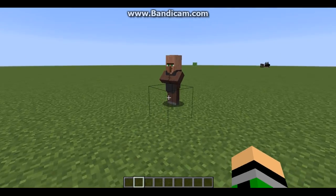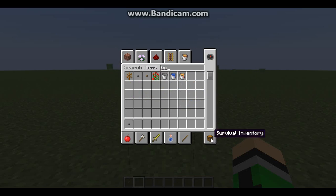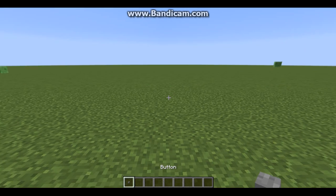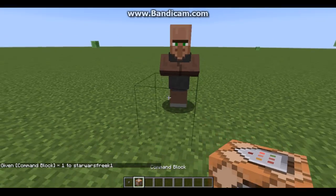Now to get a command block, first we're gonna need a button — because we're gonna do slash give, tab tab, which autofills our name and then minecraft. If you're in multiplayer it will autofill their name, so you'll want to type in your own name. So: slash give StarWarsfreak1 minecraft command_underscore_block enter. Now we have a command block.